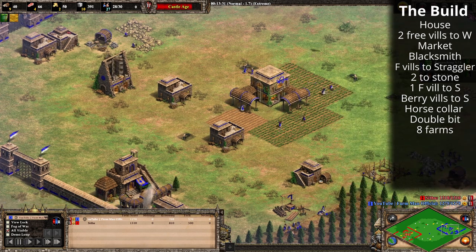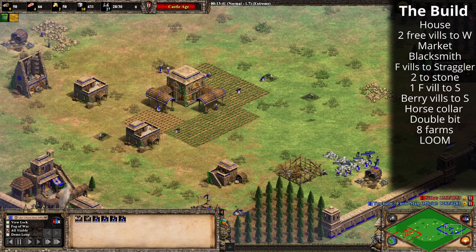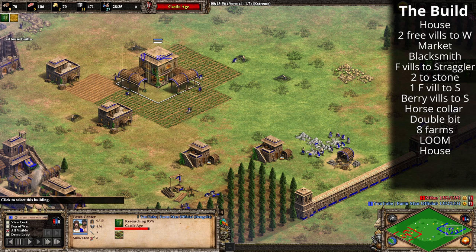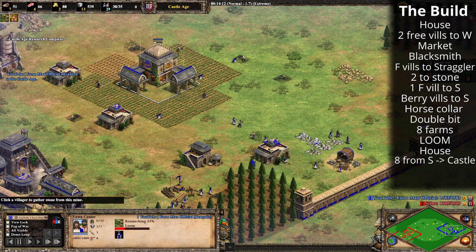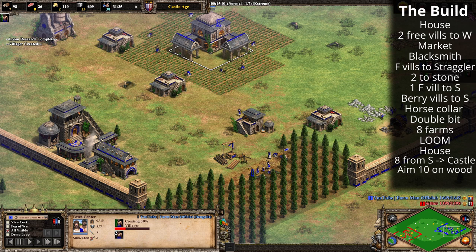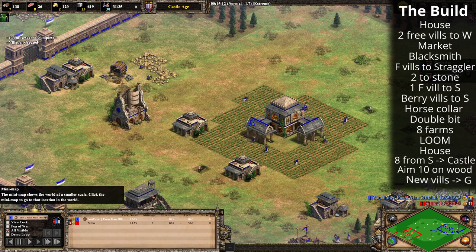In this scenario we're going for a forward castle, so queue up loom as the first thing when you reach Castle Age. We're going to take eight villagers from stone and send them forward — take one villager from stone to build a house so we don't get housed. As soon as we get to Castle Age, the two new villagers that spawn will go to stone to keep stone income going. After that, new villagers from the town center go to wood; we want to aim for 10 villagers on wood in total, then start going to gold.